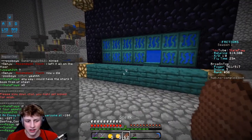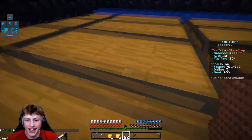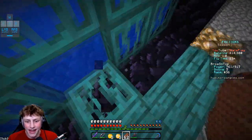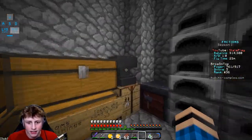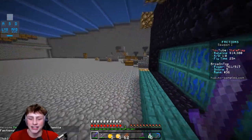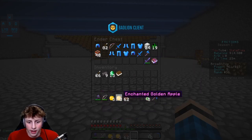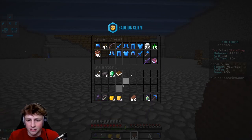Clutch moment — faction member Joshua just told me I could have his sharpness 5 book. I was snooping through a protected chest labeled 'Joshua's stuff' and spotted it. He said yes with no questions asked — shout out to Joshua! I grabbed my EXP bottles and got sharpness 5 on the axe. It's now 13 attack damage, which is insane. I'm just going to put away the sword — that axe is amazing.